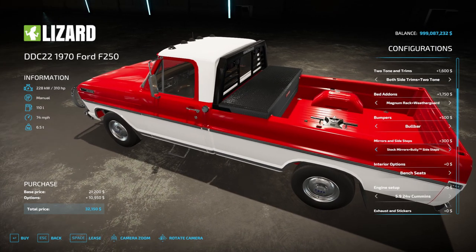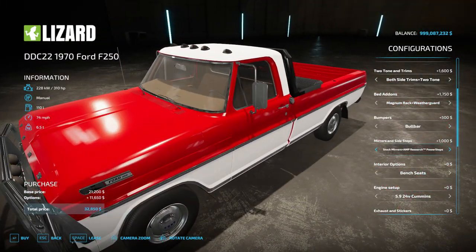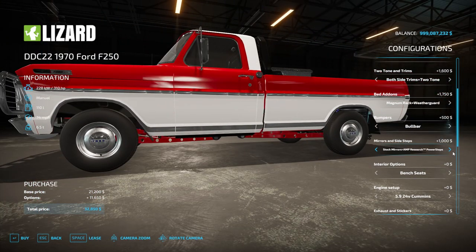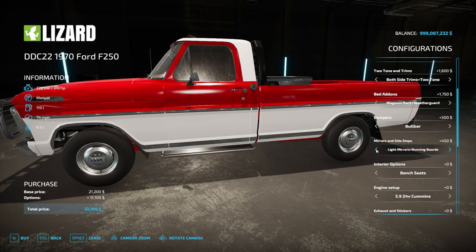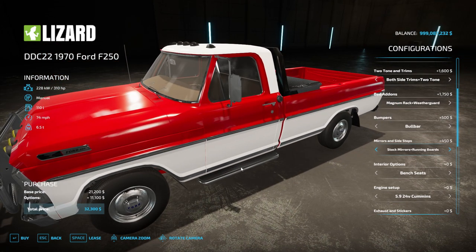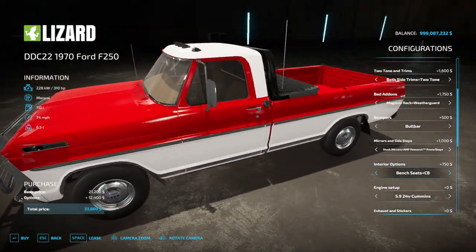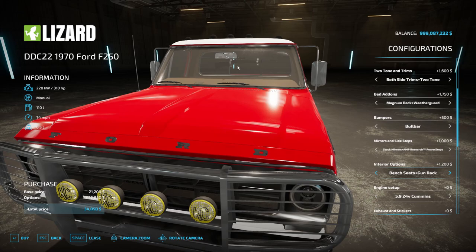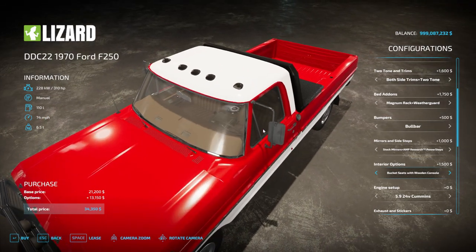For mirrors, you have stock mirrors, stock mirrors with bully side steps, aluminum steps with stock mirror, stock mirrors with running boards, stock mirrors with AMP Research power steps — those actually fold out when you open the door. You also have light duty mirror versions of all the same options. Let's do stock mirrors with the power folding running boards. For seating, you have bench seats, bench seats with a CB, bench seats with a gun rack, bench seats with CB and gun rack, or bucket seats with a wooden console.